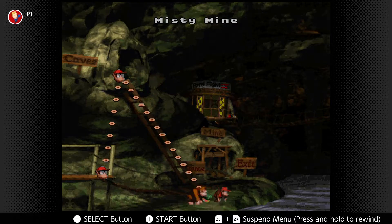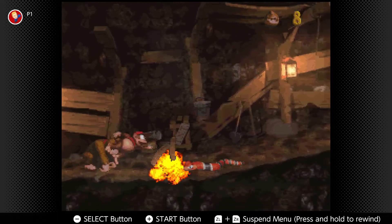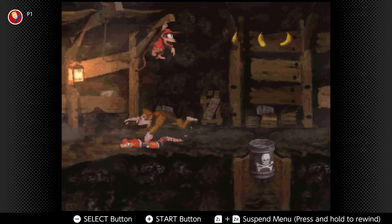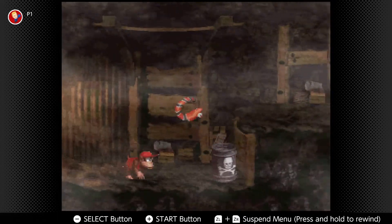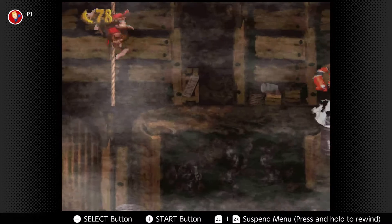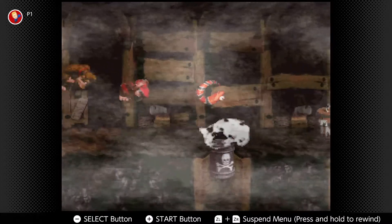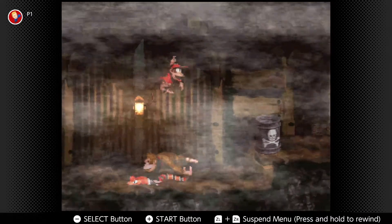Alright, what do I got here? Next is Misty Mine. Is that another mine? Yep, we're down here. Alright, up and over. Eat that snake. Oh, I can blow up the — that's cool.